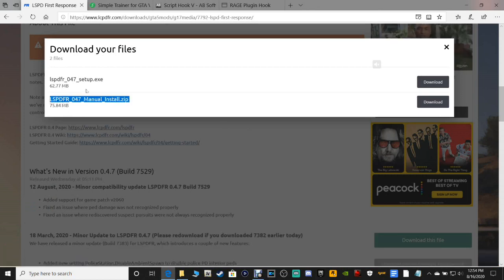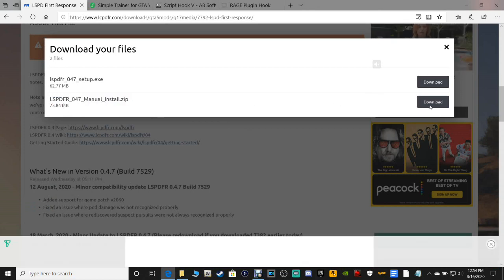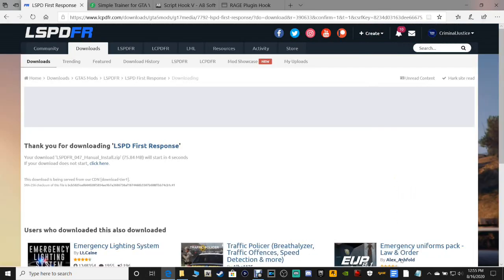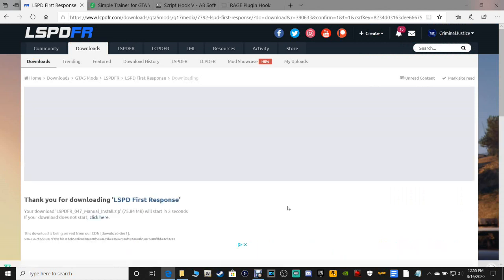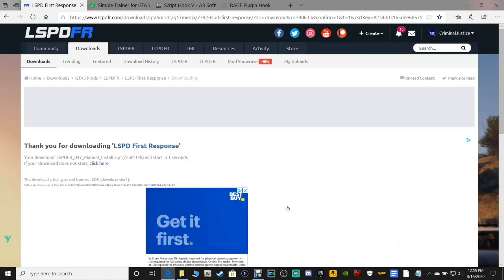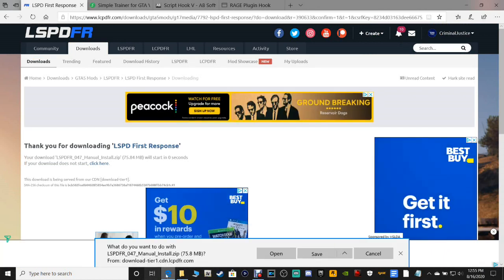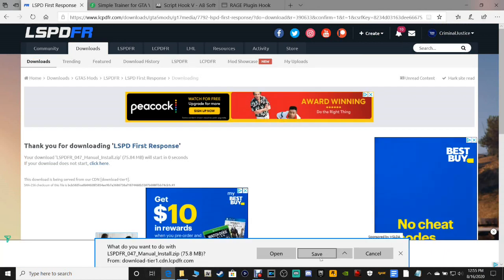You want the manual install, guys — right here, the manual. Do not get the automatic. Trust me, get the manual. I've been doing this a long time. Always want the manual. It's better because you know where all your files are since you're manually installing them yourself. Save it wherever you want to.